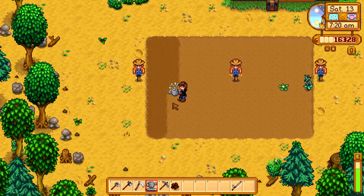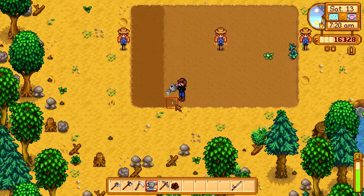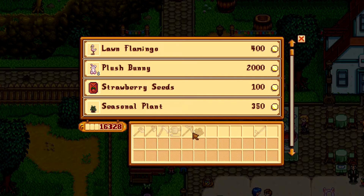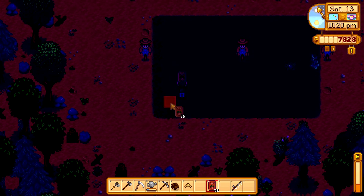The morning of day 13, make sure to prepare your farm before heading to the egg festival, as you'll need to plant some seeds before going to bed that night. Buy as many strawberry seeds as you are comfortable with, but I would suggest saving at least 7,500 gold, which I'll explain later. That night, plant all your strawberry seeds and go to bed.